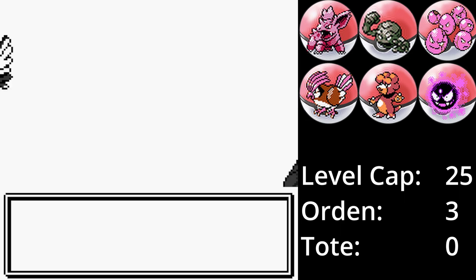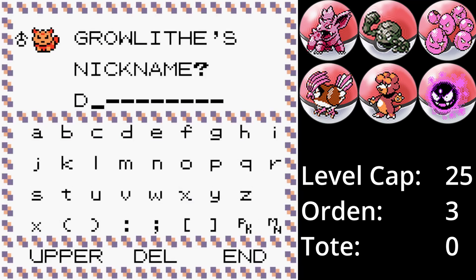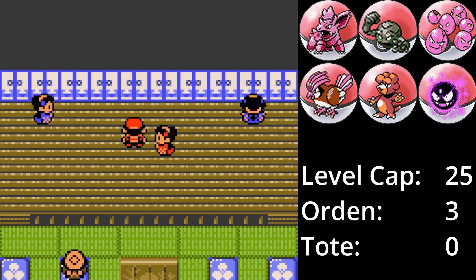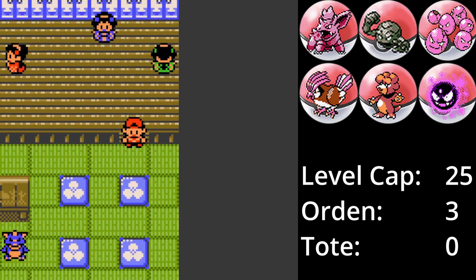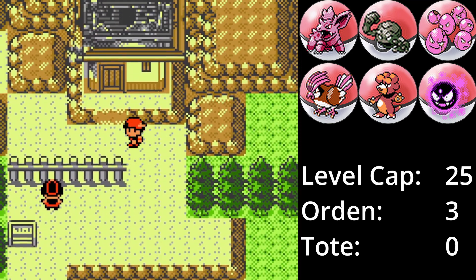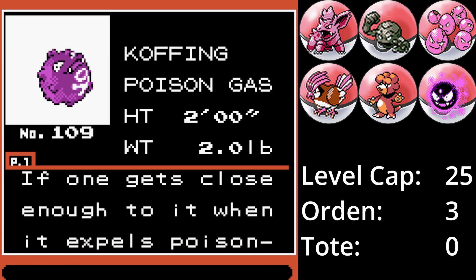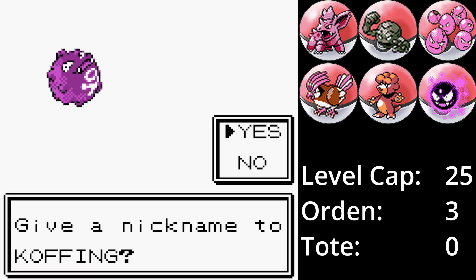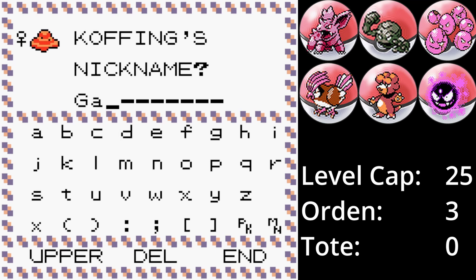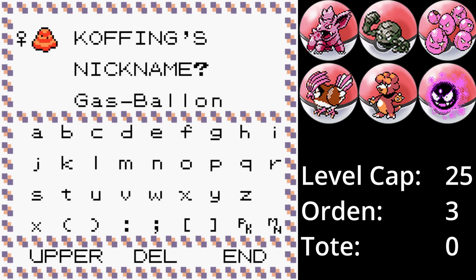Auf Route 36 fangen wir ein Fukano. Wäre Magby nicht aus dem Ei geschlüpft, wäre Akani direkt ins Team gekommen. So muss Doggo leider in die Box. In Teg City angekommen, werden direkt die Kimono Girls herausgefordert. Direkt im Anschluss geht es in die Turmruinen, wo wir ein Smogon fangen. Smogon in Generation 2 ist meines Erachtens okay – sein Angriff ist solide und es hat eine gute physische Verteidigung, aber ohne seine Fähigkeit Schwebe fehlt ihm etwas. Mit Matschbombe kann es guten Schaden anrichten. Leider ist Gift in dieser Generation nicht so wichtig, also kommt Gasballon in die Box.